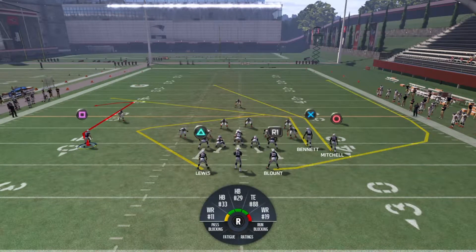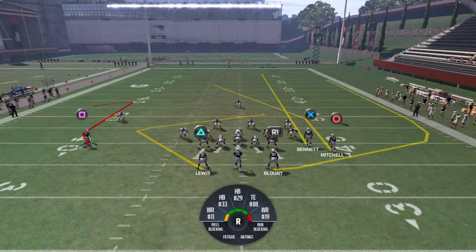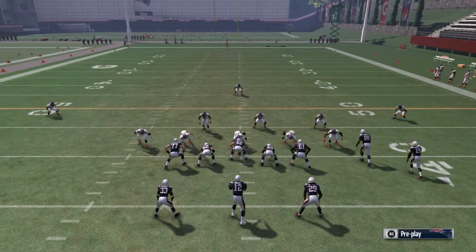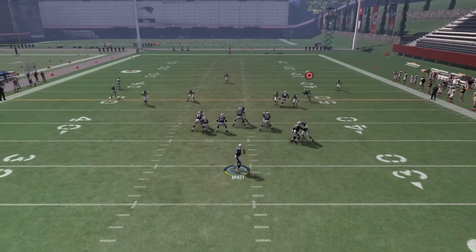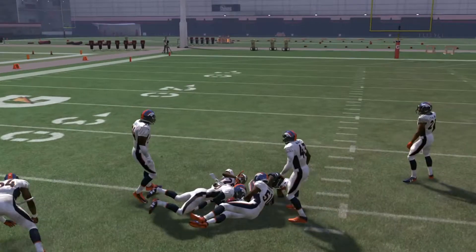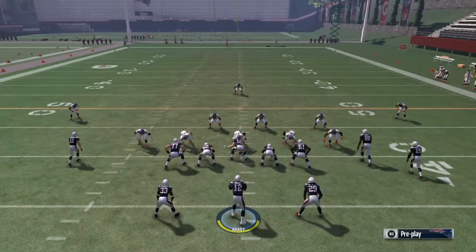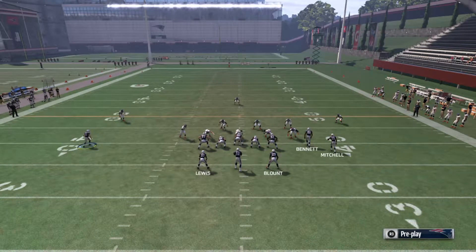If you have good stick work, this play can be deadly and can go to the house for 40 yards every time. Here's how the play looks with max protect — snap the ball and possession catch every time. This play is lethal.